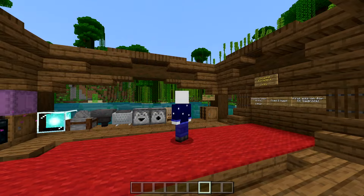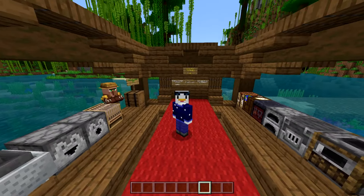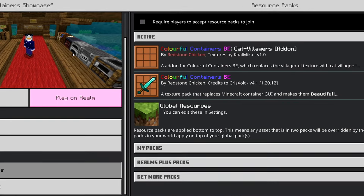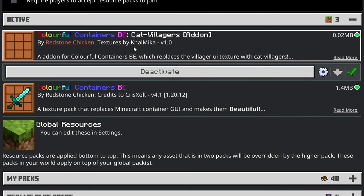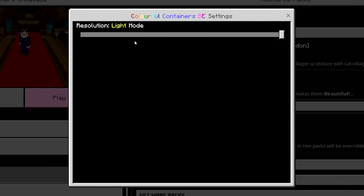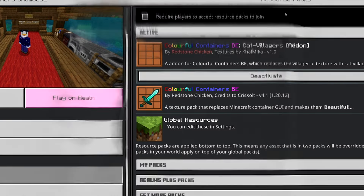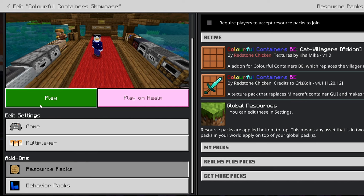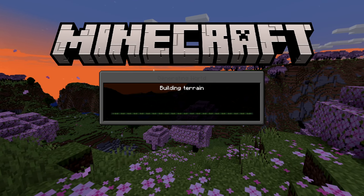It has a separate Planet Minecraft page and it is also compatible with Dark Mode, so I'll show you how to do that right now. First you go into wherever your pack is activated — mine is in the world settings, and here's the add-on right here. To use it with Dark Mode, you obviously turn Colorful Containers into Dark Mode, but you also turn the add-on into Dark Mode, and that should change everything into Dark Mode.